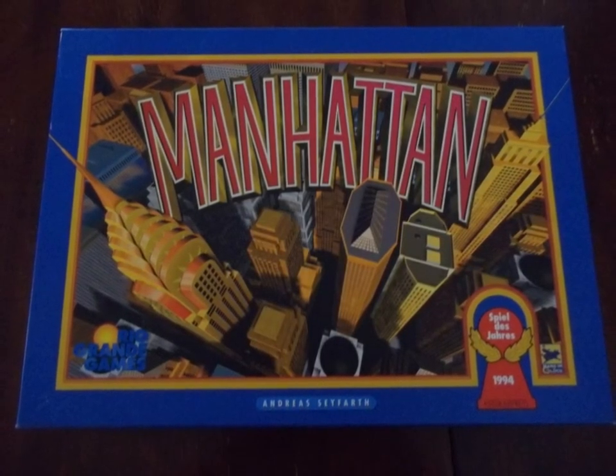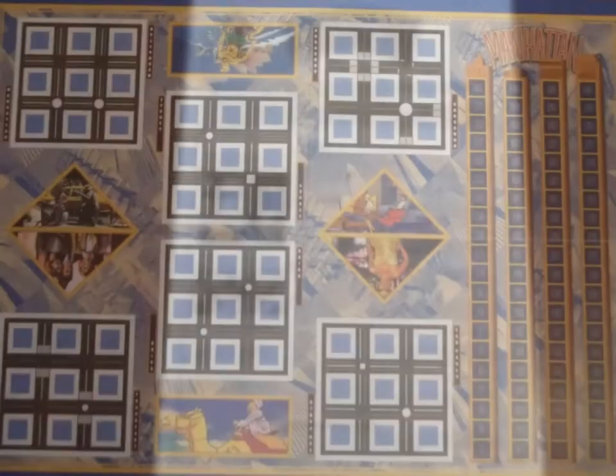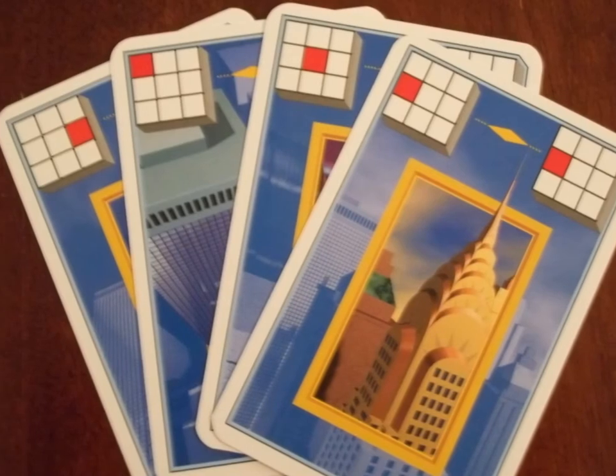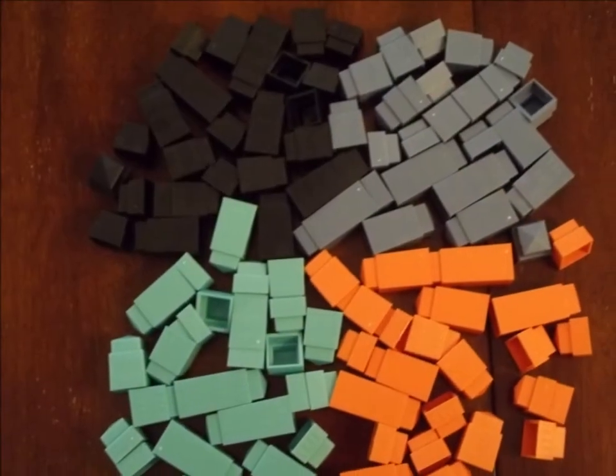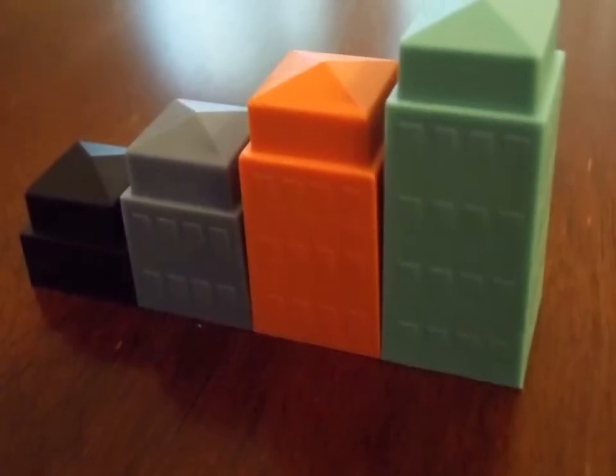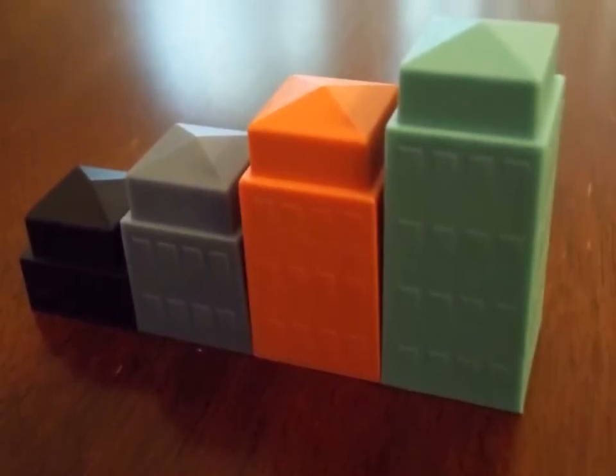Inside the box you get an instruction booklet, a board, 45 cards — 5 each of the 9 different locations — 25 buildings in each of the 4 player colors. The buildings are broken into 4 different types: 1 story, 2 story, 3 story, and 4 story.